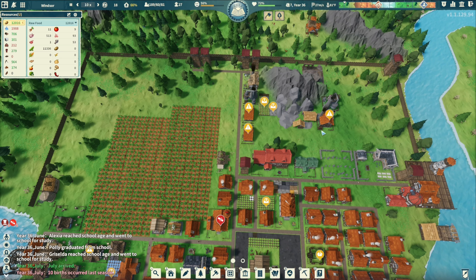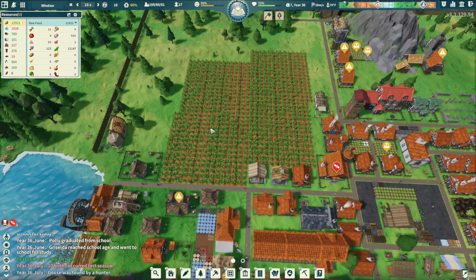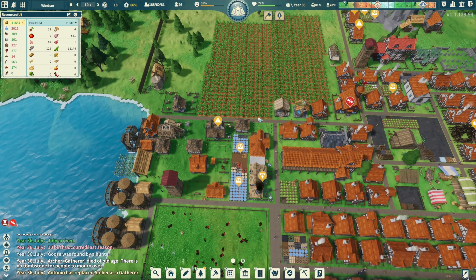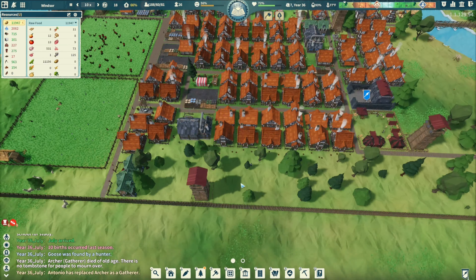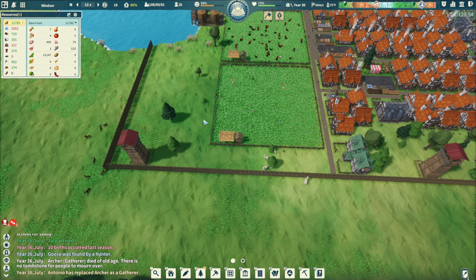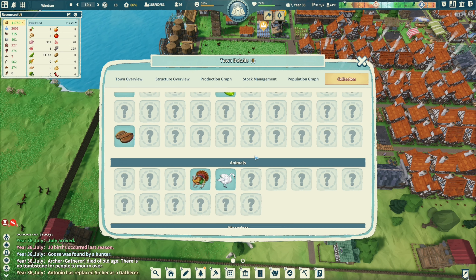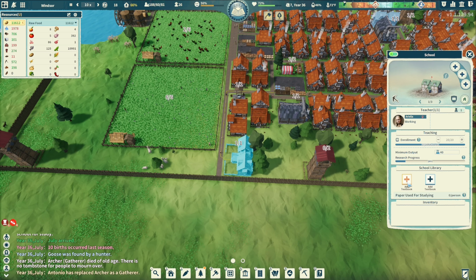Immigrants and another ship - nice! 27 laborers, food is good. Water says red but I don't believe it. Repair shop is looking good, no buildings are having issues. Let's unlock anything else I'm missing. Turkey, goose - got some books. Let's put that book here.